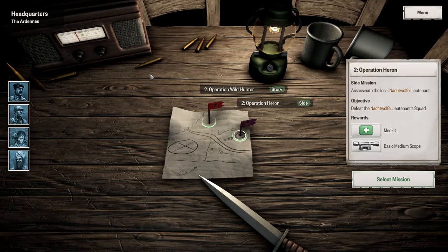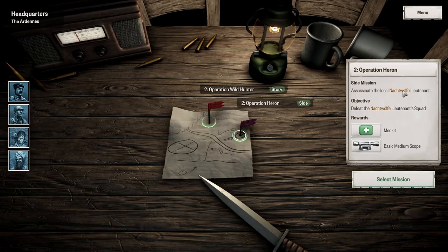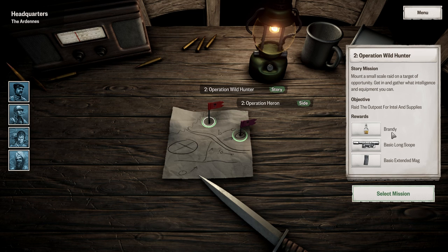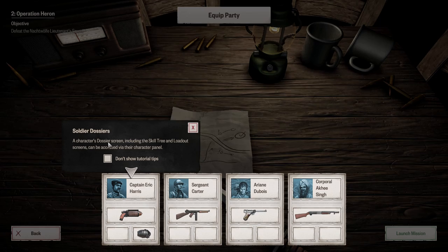Hey guys, I am Koko. Welcome back to Achtung Cthulhu Tactics. We've done our first mission and the first tutorial stuff, and now we're going to do a proper mission. We can go to Operation Heron, which is a side mission to assassinate the local Nachtwolfe lieutenant - we'll get a medkit and a scope - or we can go for the story side, a small scale raid on a target of opportunity. I think I'm going to go for this one since I'd like a medkit.